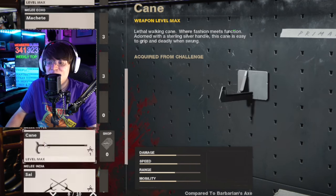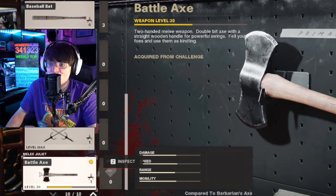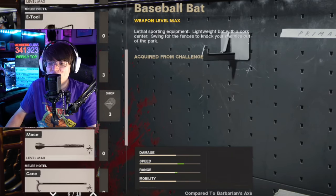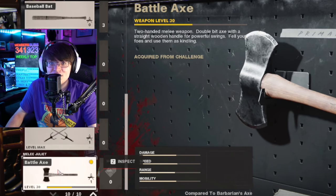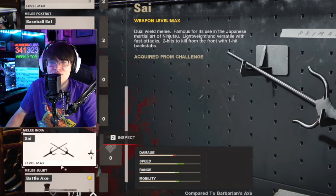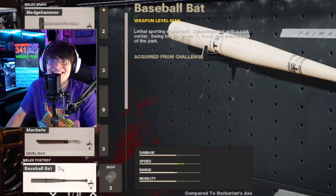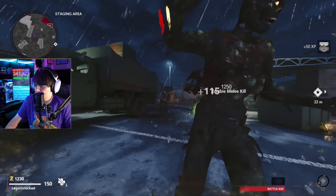I'm actually pretty excited to do this with the battle axe. A lot of people told me this was going to be one of the hardest weapons in the game and the worst melee weapon, but after using it in our dark ether in one game challenge, this is actually one of my favorite melee weapons. It's not the best in the entire game, but it's probably my third favorite, because of one unique property it has that no other melee weapon in the game can do.